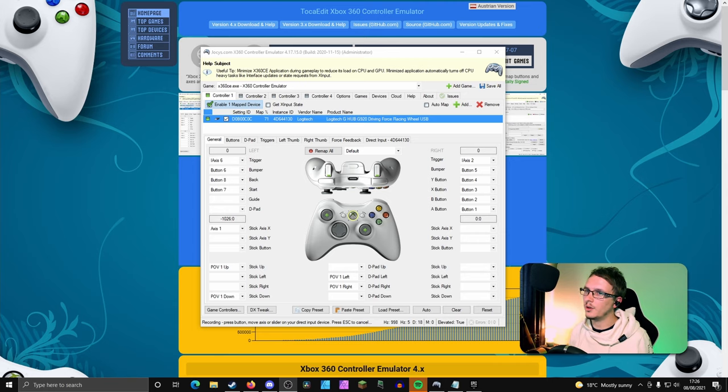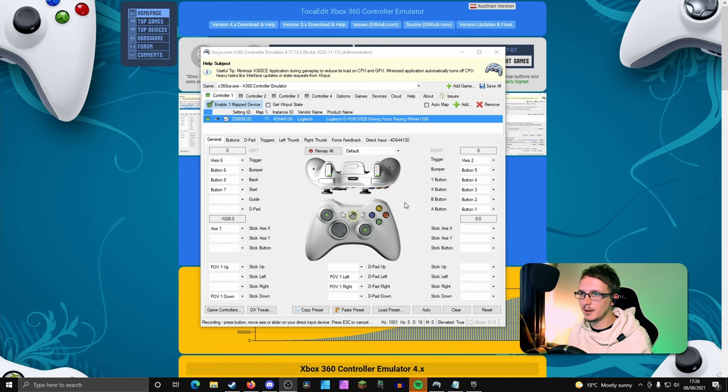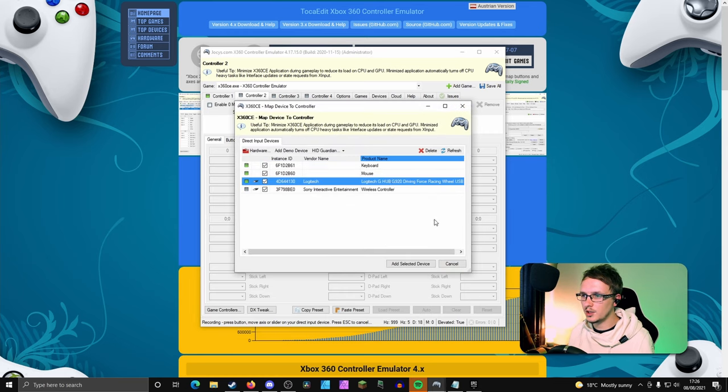And now we get to the part you've all been waiting for — the part where we actually set up your wheel. You'll see on screen here that we've got the Xbox 360 controller emulator. I'll put a link to this in the description where you can find it, but it's basically this website up at the top bar here. Once you've actually downloaded this software, you can see I've got all my buttons and everything mapped in here already — so if we go to Controller 2 we can do this as standard.